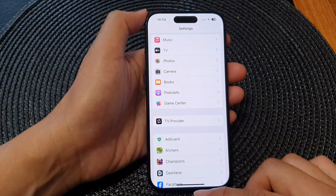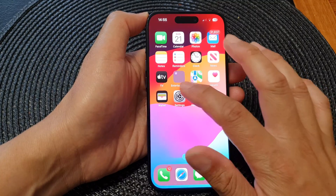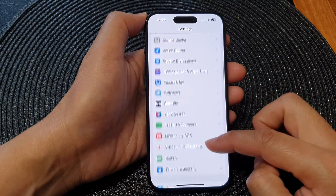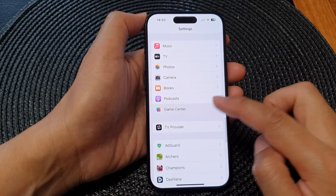First, let's go back to the home screen by swiping up at the bottom of the screen. Then from the home screen, tap on Settings. In the Settings page, scroll down and tap on Game Center.